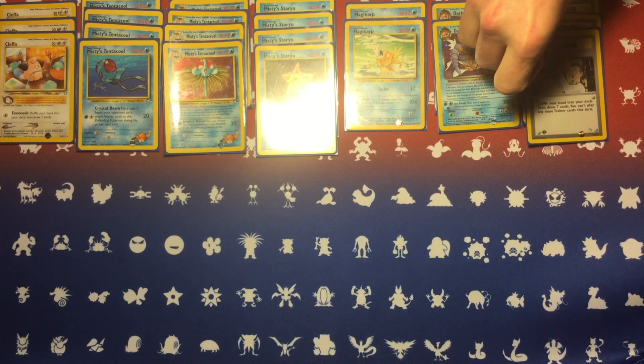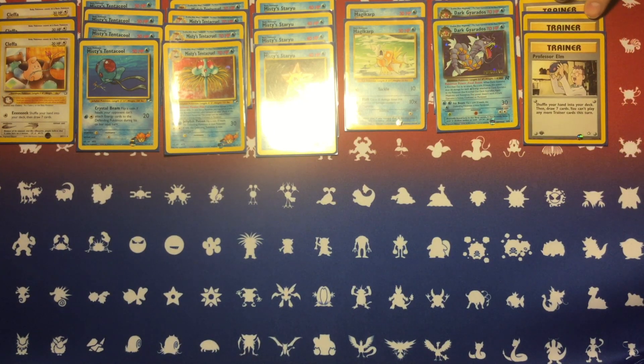Going with three Professor Elms here and no Oaks. This is a deck that does not like to have energy cards or really any other cards in the discard. It's much better to rely on Eek and Professor Elm to get the cards you need without cycling through your deck too much.